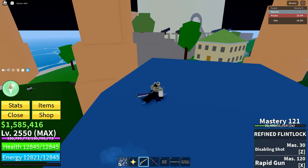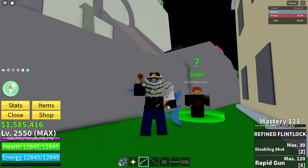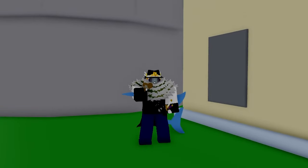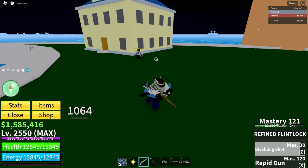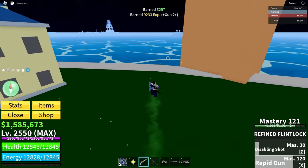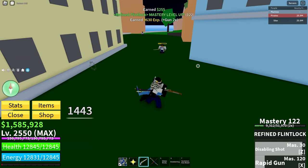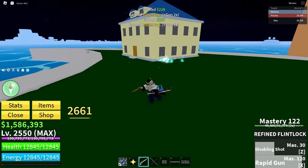Refined Flintlock. The Refined Flintlock can also be bought at the Advanced Weapon Dealer in the Marine Fortress, but for $65,000. Again, refined guns do more damage than the regular versions but have the same moves. It too has the Disabling Shot, which stuns for a little bit, and also the Rapid Gun, which does three laser-like shots that explode.